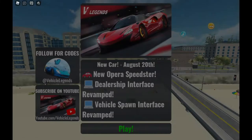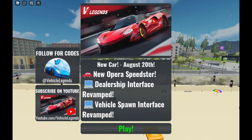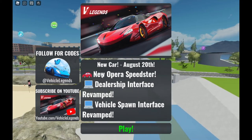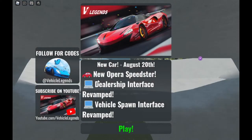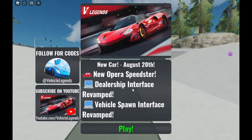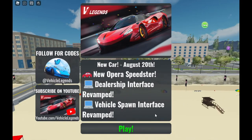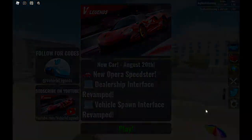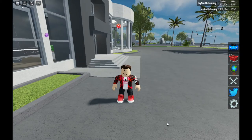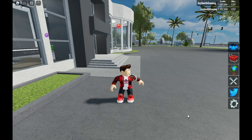In this video I'm going to play a new game called Roblox Vehicle Legends. There is a new update that just came out with a new car launched on August 20th. I know I'm very late because I was out of the city, but right now I'm going to show you the new Opra Speedster dealership interface and the revamped vehicle spot interface.